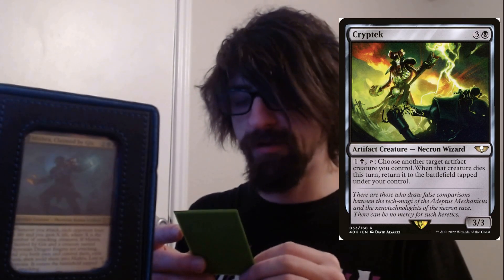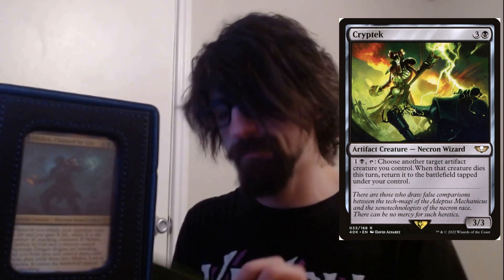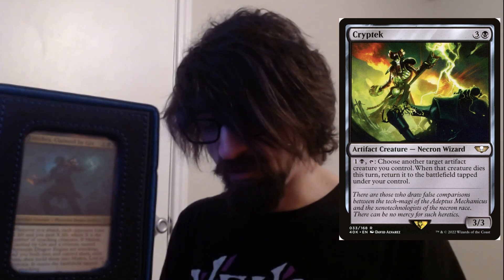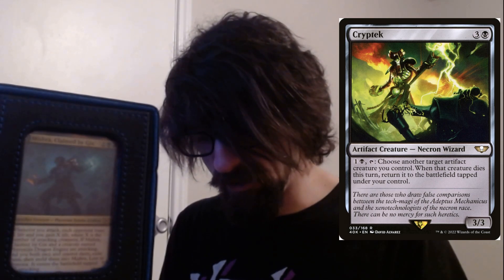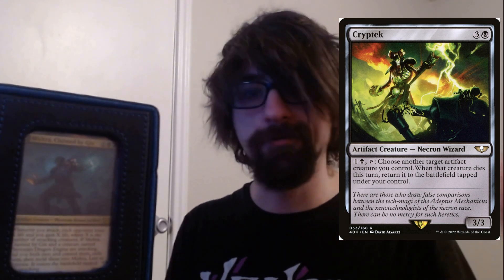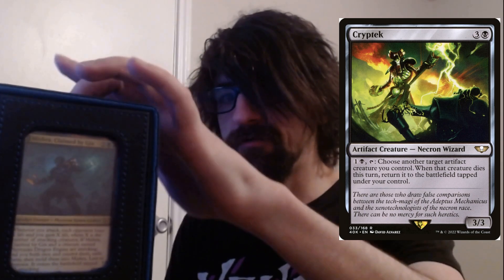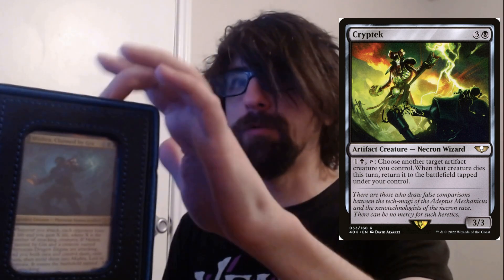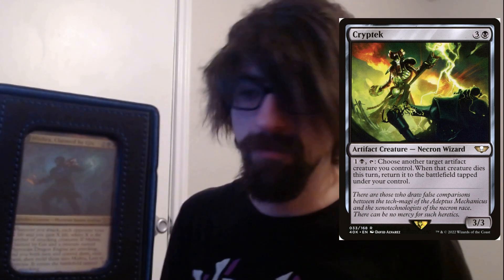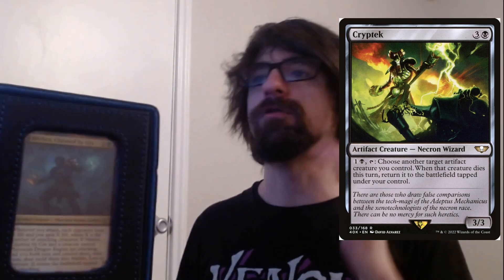We have Griptide — a three cost with one black. Pay one black plus one: tap another target artifact creature you control, and when this creature dies return it to the battlefield tapped under your control. Mishra is an artifact creature, and the melded version is also an artifact creature, so there are ways to protect them and bring them back even if they're not melded. Because you get to remeld into it and it still applies the effects when you attack.